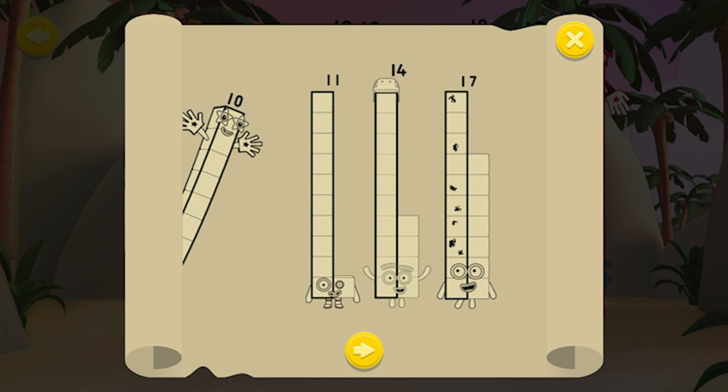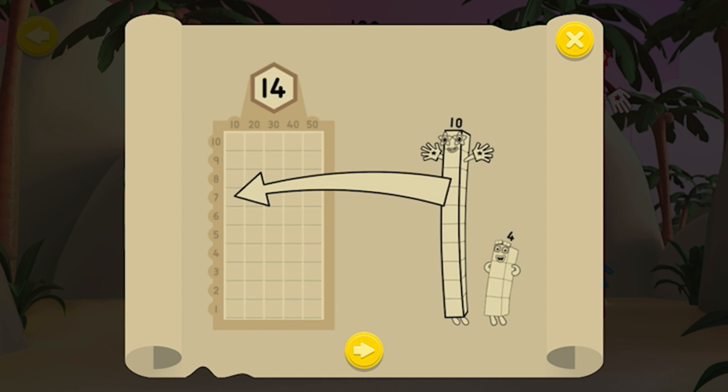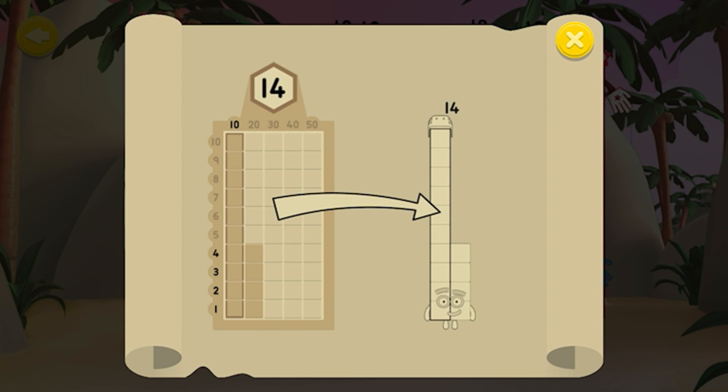Can you help number block ten train the number blocks so they know how many tens and ones they're made of? Drag the correct tens and ones onto the grid to put the number block back together again! Rebuild the number blocks correctly to earn some pirate treasure!